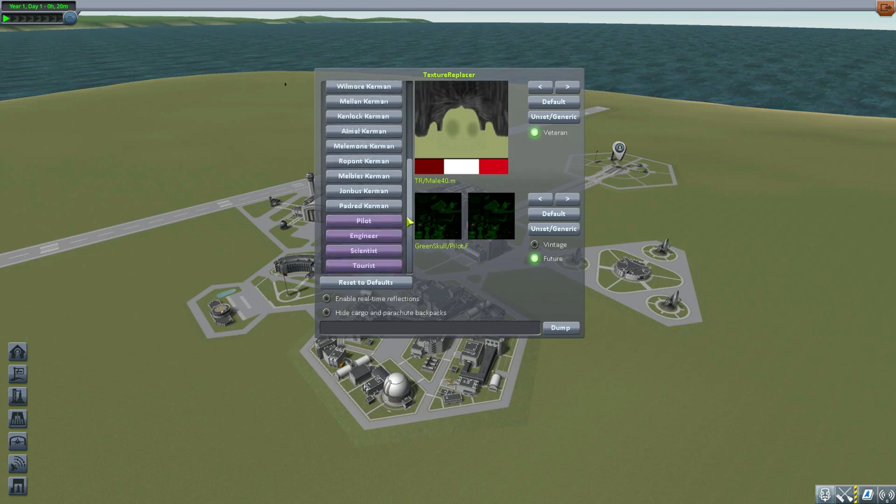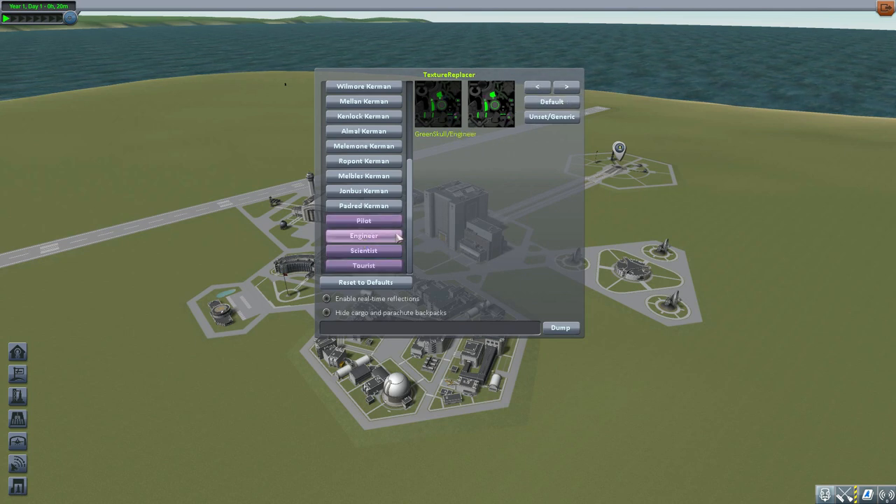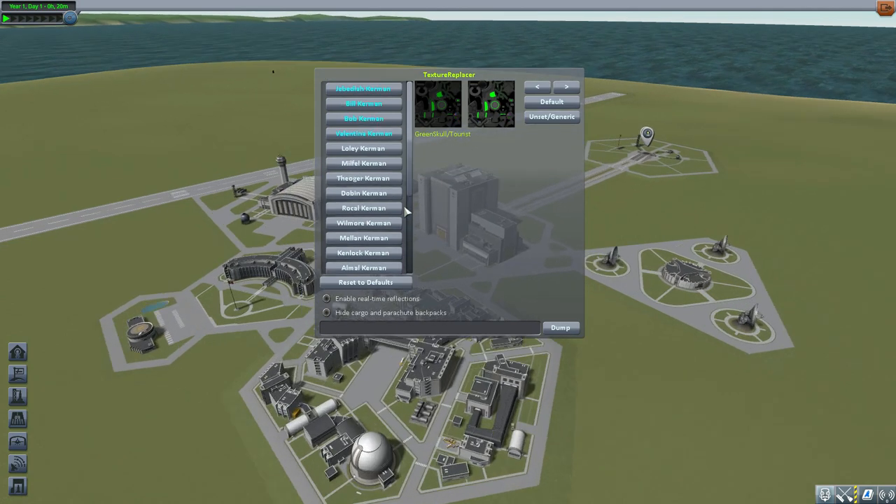Thankfully, if you go all the way down to the bottom, you can actually choose the specific suit for specific professions — so Pilot is going to use that texture, Engineer that one, Scientist that one, Tourist that one. Here's the thing though: this mod comes with a lot more than just those four basic professions.